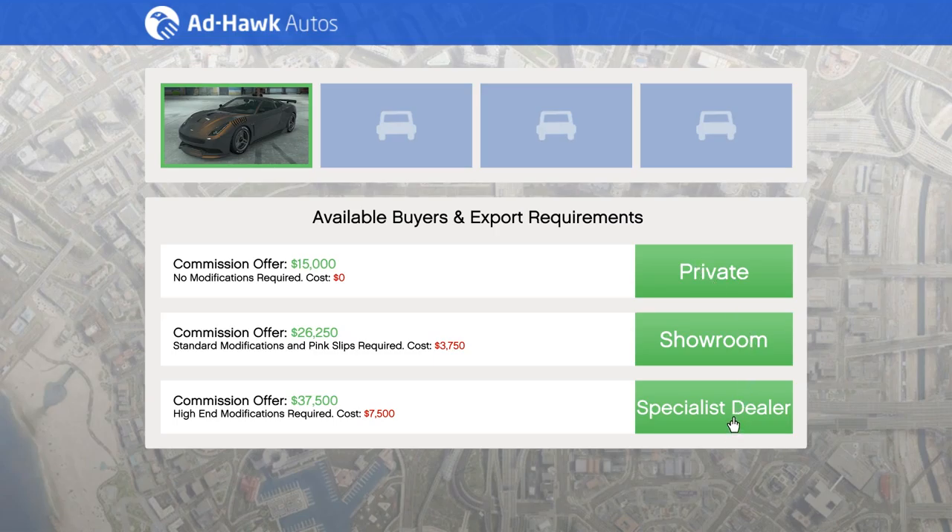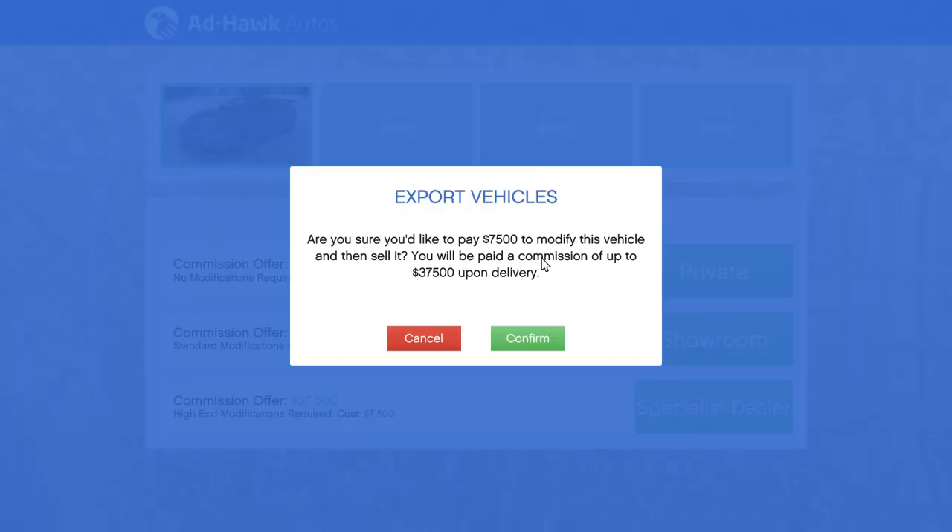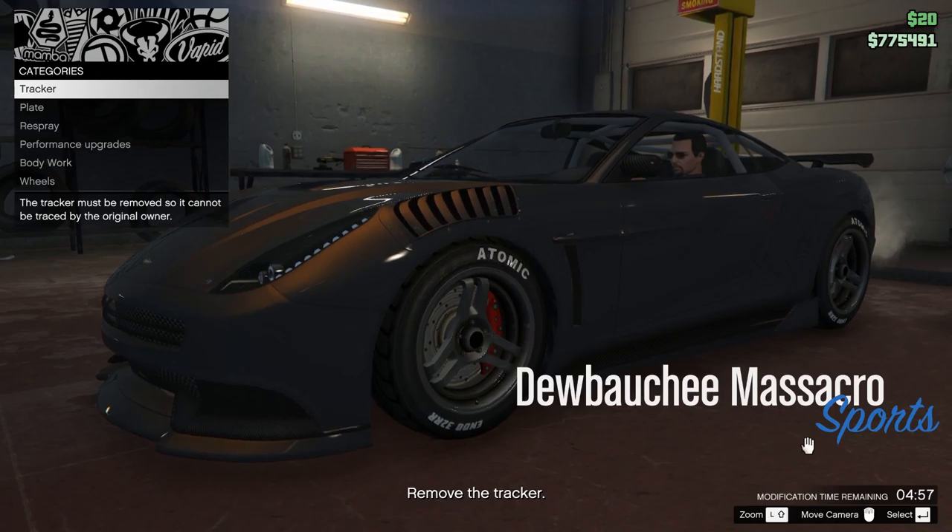I want to export this standard range Massacro, the one I stole. The three sellers also have different difficulty levels: private is easy with minimal NPC interference; showroom is mid-range; specialist dealer is harder but pays more. I'm going to go specialist. I'll have to modify the vehicle and pay 7.5k. There's about a 5-minute time limit to complete the modification.